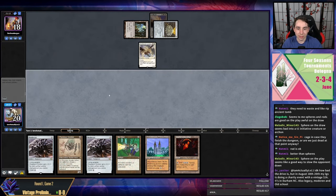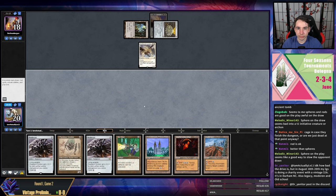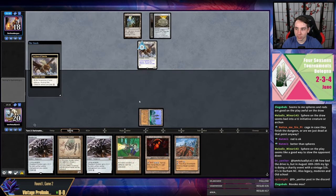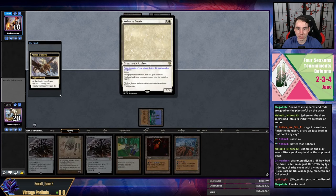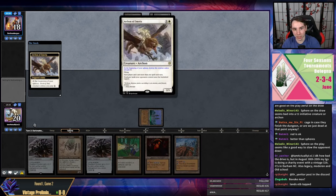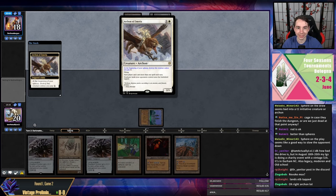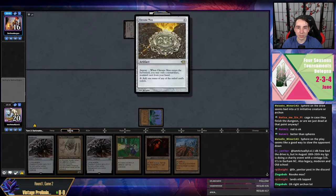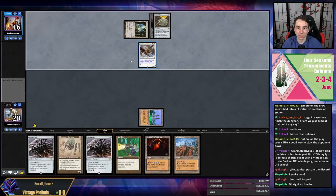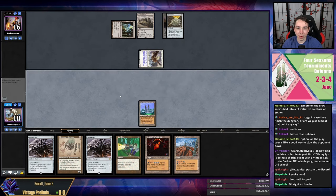They could Revoke the Mox — impressive through an Archon of Emeria, where my non-basic lands enter the battlefield tapped. Archon of Emeria reads, in no few words, 'your opponent can't play Magic.' Very fair card. They get Ancient Tomb, then Wasteland. Wasteland is really bad for me here because I am not progressing in this game in the slightest.